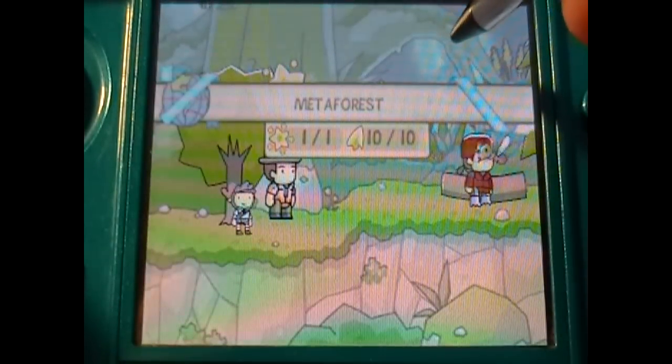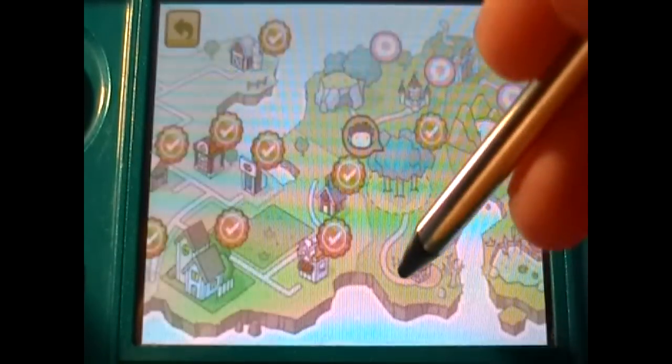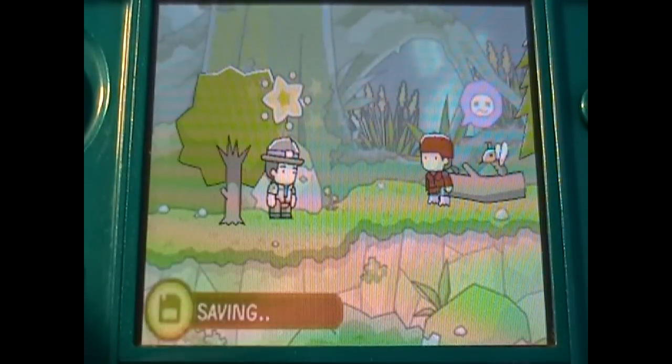We're back with Scribblenauts Unlimited on the 3DS. We're gonna head into our next location — we just finished up MetaForest. So now we're going into our next stage, which is Grave Manor. This place looks pretty creepy, so let's go check it out. Hopefully it is — I can't remember what all the places look like.